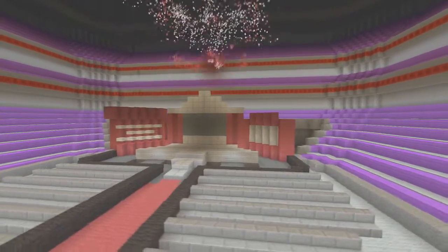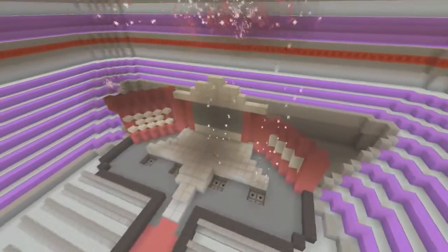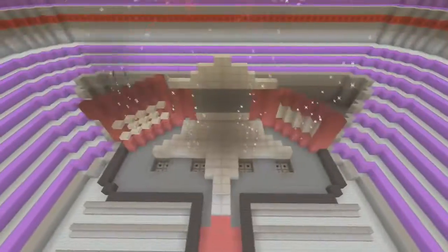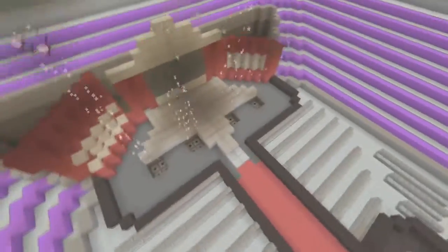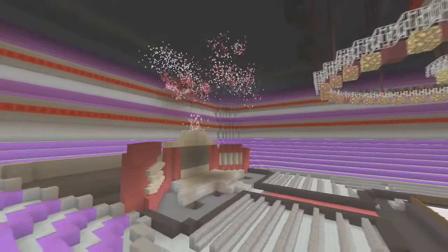I think the pyro turned out absolutely awesome. At this event there was no real set pattern to the way the pyro shoots out — it shot up super fast. There are four sections of four that shoot off in the front, and then back here we've got a set of six white that shoot off, and then back here they alternate between red and white. I think it looks absolutely awesome.